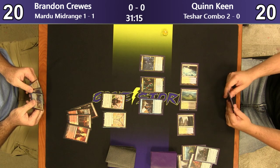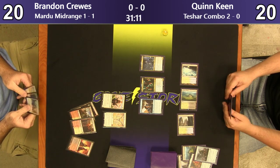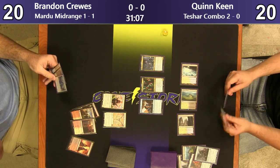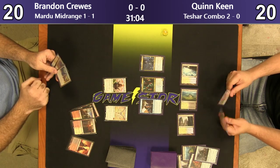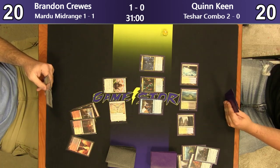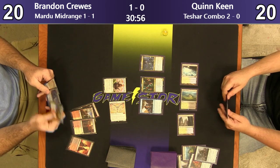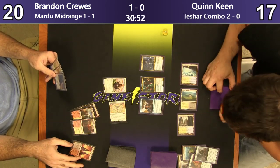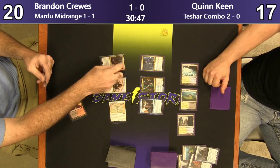He's got a Seraph of the Scale that he can cast. He's got Dauntless Bodyguard and another Resplendent in hand too. Actually for a mull to 5 he didn't do too bad. Attacking Resplendent and then playing Seraph? Quinn's at 17. He could go Resplendent and Dauntless Bodyguard protecting one of them, but he can't — he doesn't have triple white. So he's going to go Seraph.